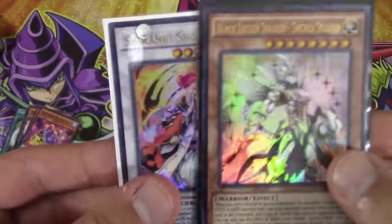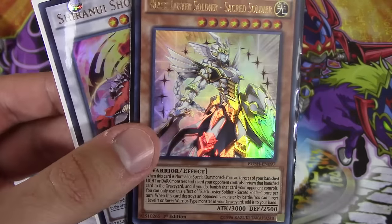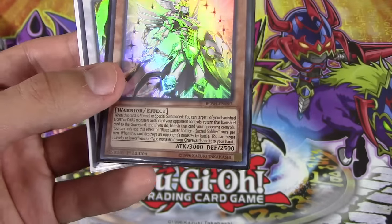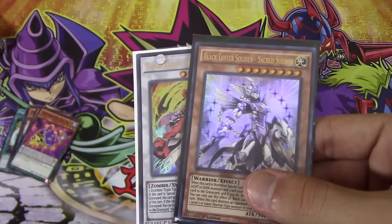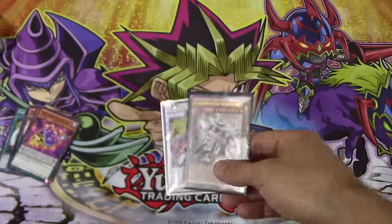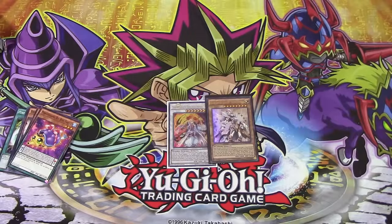I'd say not too bad. I've definitely pulled far worse than Breakers of Shadow, so this is definitely a plus for me. If you enjoyed this pack opening, be sure to leave a like, comment, and subscribe. All the subscriptions definitely, definitely help. And I can't wait, because I got a bunch more product in store for you guys with amazing deals. Stay tuned for that. This has been Magician's Descendant, and catch you all duelists later.